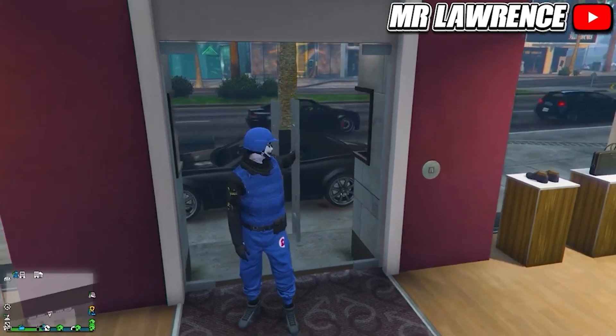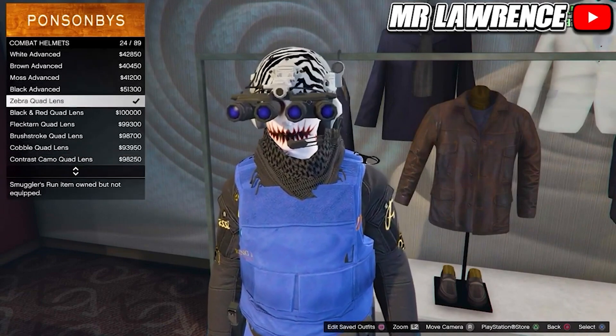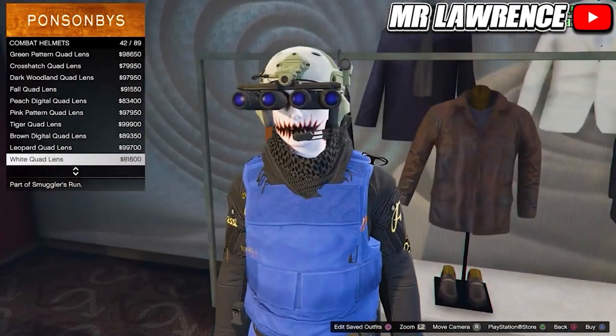Now for the second method. First you will need a car outside the clothing store, then go to the head section and then to combat helmets. You can get the Zebra Quad Lens in different colors — that's number 24. You can also use the Zebra Dual Lens, number 46. It just depends on whether you prefer the quad or dual lens.